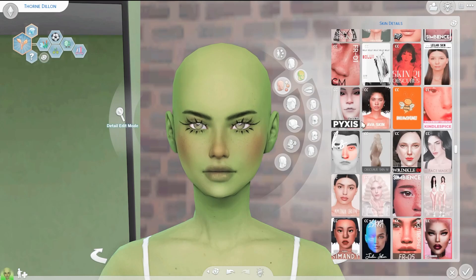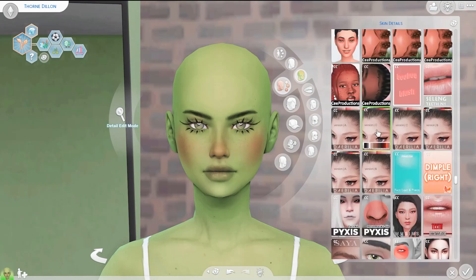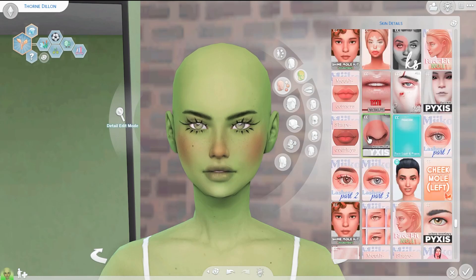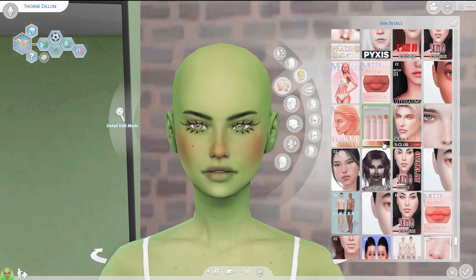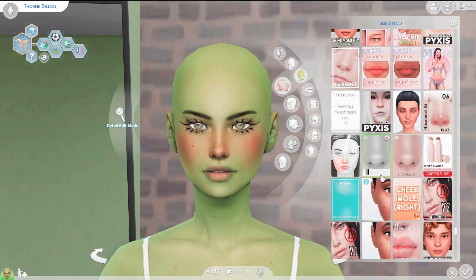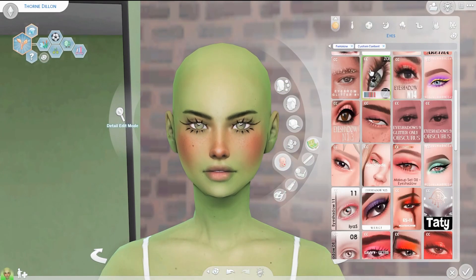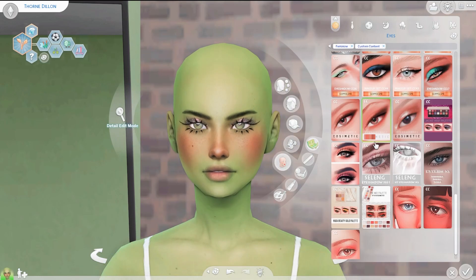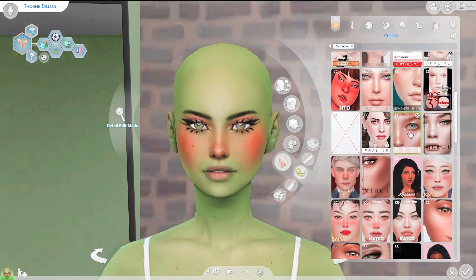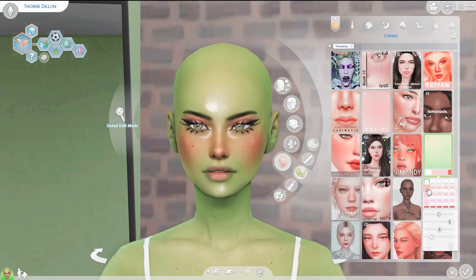I used a lot less blush on this sim — she's still a little rosy but nothing too crazy like I usually do. I really enjoyed making her. The contrast between the green skin and the more peachy-colored blush and makeup I ended up using — I'm just super obsessed with it. I decided to name her Thorn. I kind of like ivies and nature and plants, and Thorn just gave a little energy to the sim. I was really feeling that. I love how this peach eyeshadow, the blush, and the skin tone all work together.